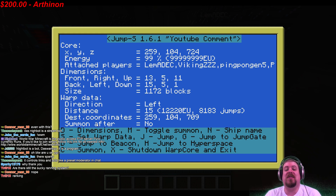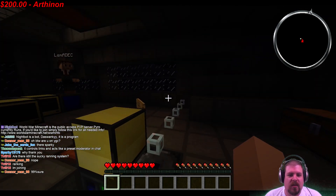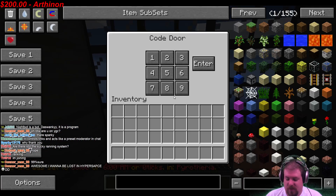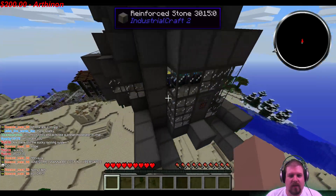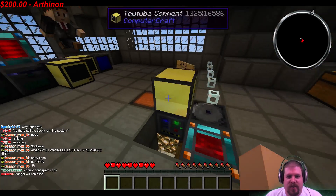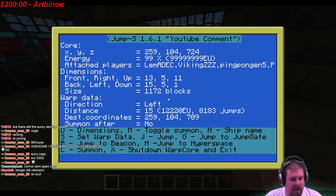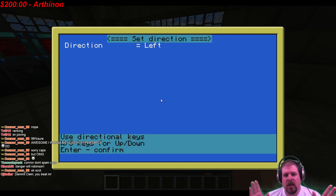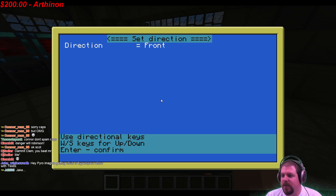You need 3,000 blocks to enter and exit hyperspace on your own. So we've shown how that works — let's go make it day. You can see we are right outside of spawn in the overworld. We're going to go show you guys space — the final frontier. These are the voyages of the USS Redneck.